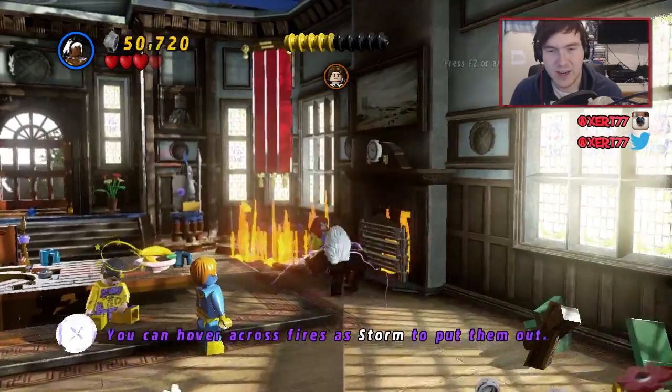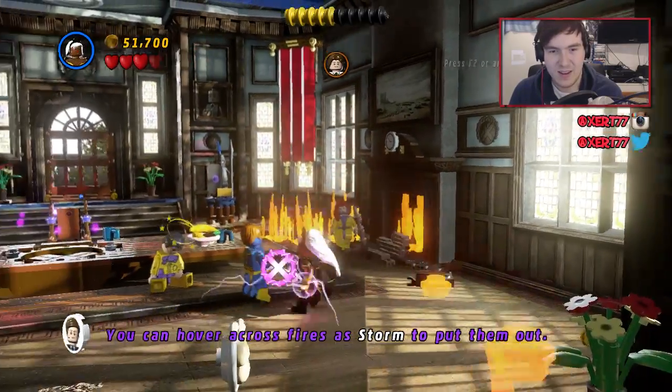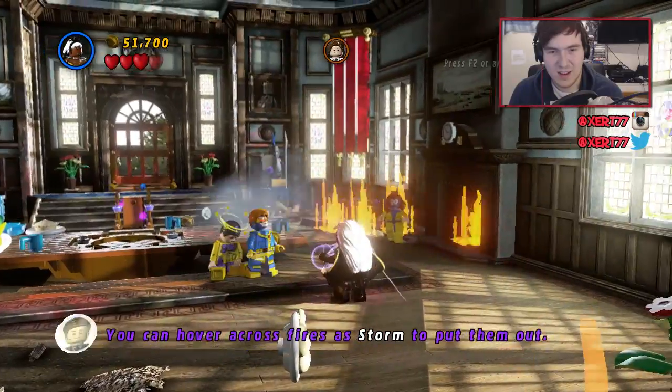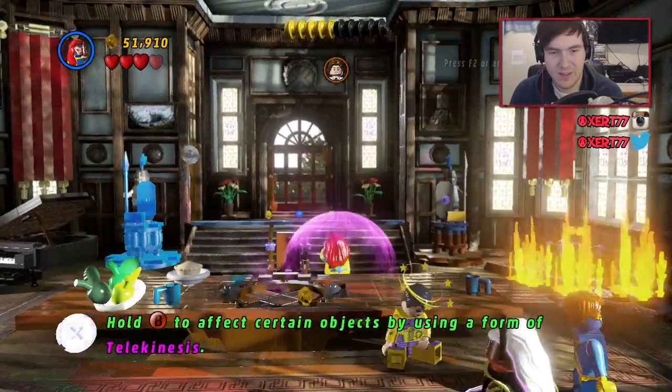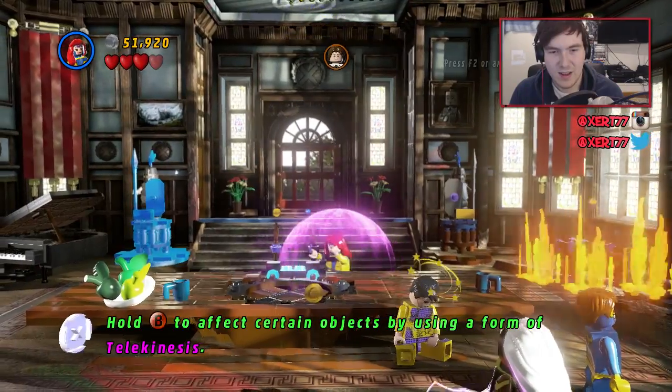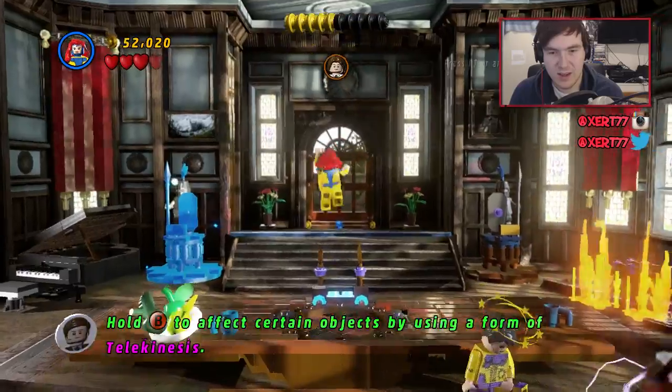So now she's got frickin' lightning fists. I'm sorry, Cyclops. Is it like a secret door or something?